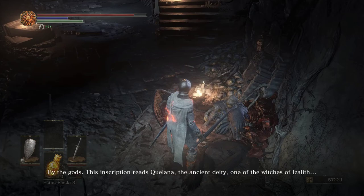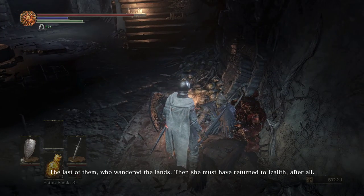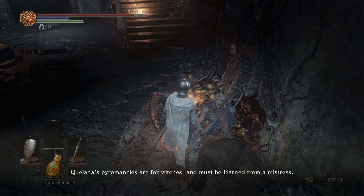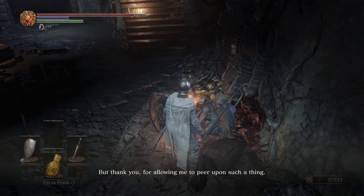By the gods. This inscription reads: Quelana, the ancient deity, one of the witches of Izalith — the last of them who wandered the lands. Then she must have returned to Izalith after all. But I regret to say I cannot accept this. Quelana's pyromancies are for witches and must be learned from a mistress. But thank you for allowing me to peer upon such a thing.